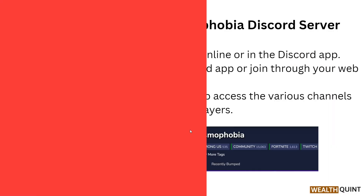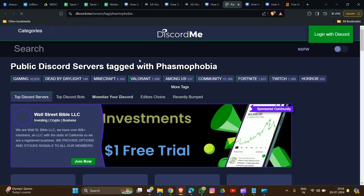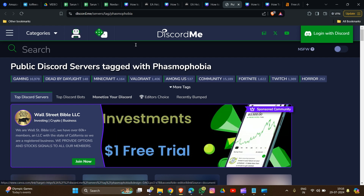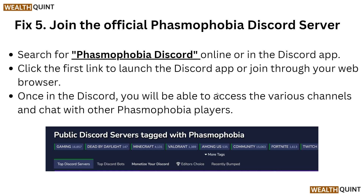For fix five, join the official Phasmophobia Discord server. Search for Phasmophobia Discord online or in the Discord app. We will provide the link in the description box so you can easily find it. Click the first link to launch the Discord app or join through your web browser.